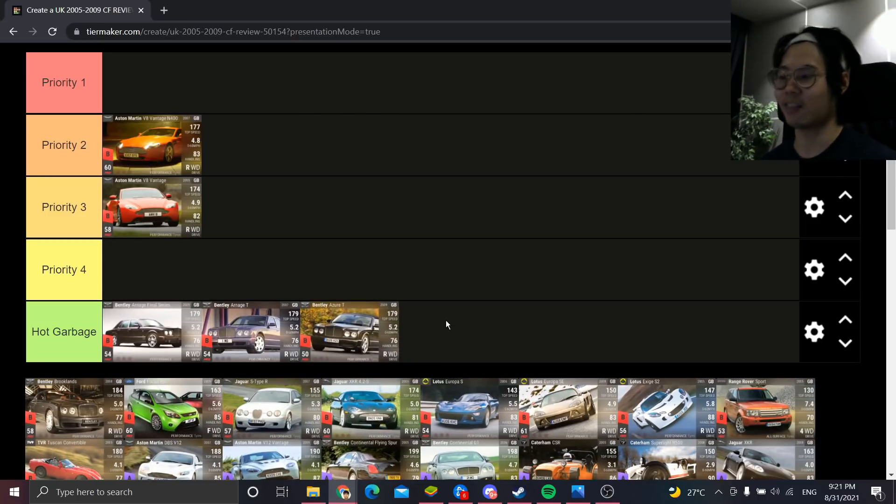These three Bentleys are literally the same: 52, 52, 52, 76, 76, 76. The Azure is probably lower in RQ. I actually own the Bentley R Nodge T maxed — I 3-3-2'd it and never used it once. I just did it because I had nothing else to work on.